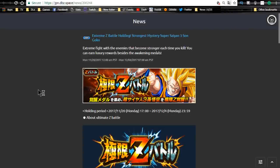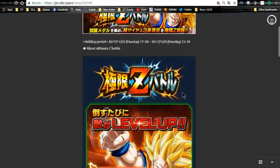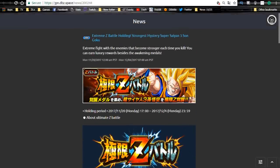Next is the Extreme Z Battle, or Extreme Z Awakening, of Super Saiyan 3 Goku, which runs until December 4th. I haven't done it yet, though I should since I have the Super Saiyan 3 agility Goku. I definitely won't be able to get to stage 30 — I don't even think I'll get past stage 15. I'll go ahead and play it and maybe do some gameplay of it this weekend depending on how busy I am.